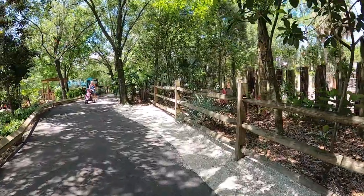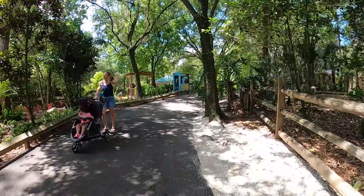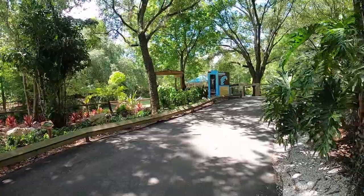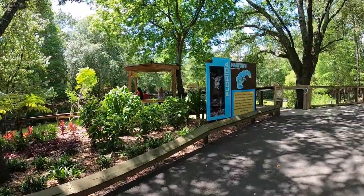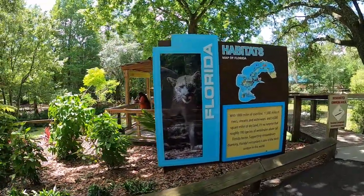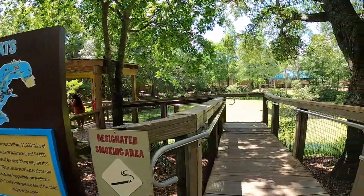We're walking around to the right, which is kind of the back side of the rhino habitat. I really liked that there are those vertical log pillars — you can still see into every area of the habitat regardless of where you're walking. That really allows you to get lots of different angles on the rhinos.